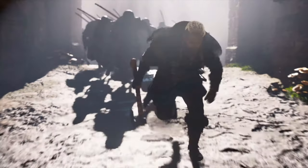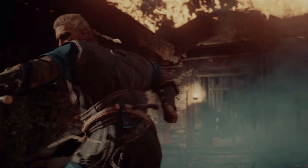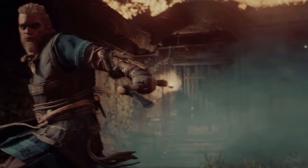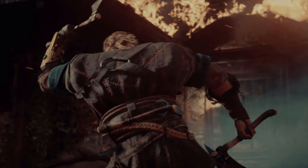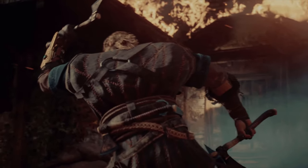We also see Eivor running away from what looks to be an insane amount of enemies chasing him down. It quickly jumps to a scene where Eivor is throwing multiple throwing axes at different enemies around him. The devs confirmed this is going to be one of the weapons in Valhalla, but I'm not sure if you can dual wield a sword and an axe and also carry throwing axes. I guess it depends on how you go through the skill tree and spec out your character.